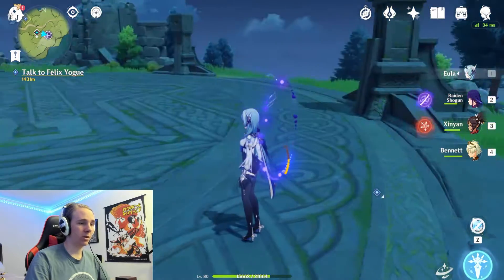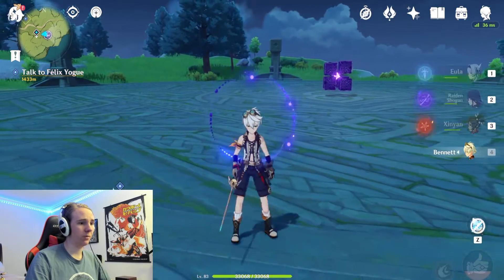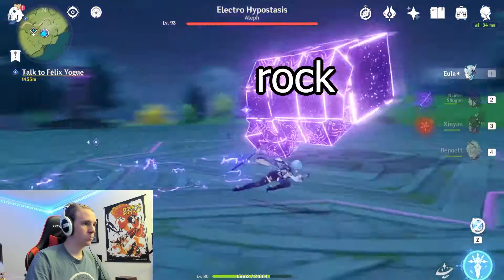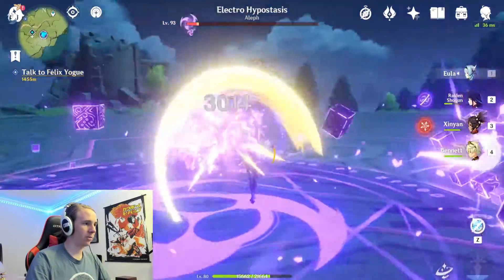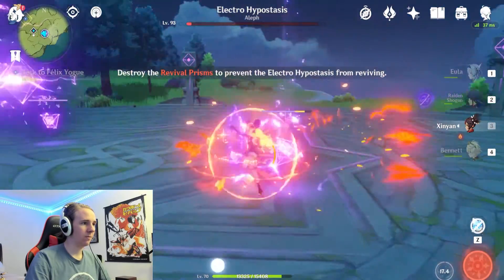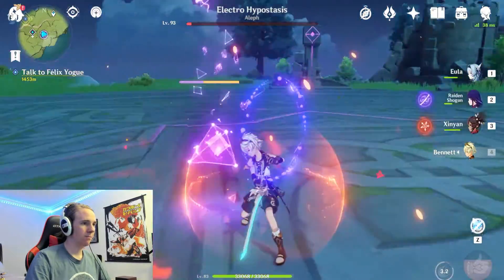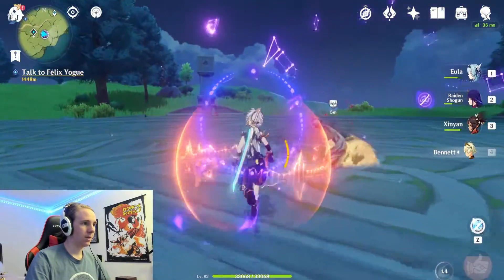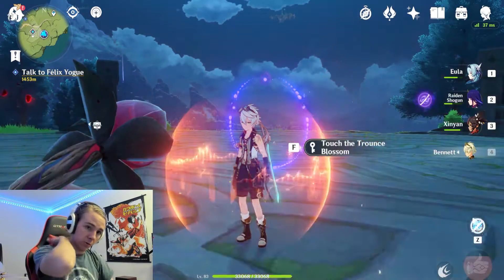The next boss is the Electro Hypostasis. For this fight, you're going to want to make sure you have one or two Pyro characters. If you have one that applies fast, such as Bennett — see how it's recharging fast — then it makes it a lot easier for the end phase. One thing I like about this boss is he has a rock-paper-scissors attack. For that attack, you may think you want to stay to the outside, but you want to go in — that way you avoid the lasers. In the end phase, you want to apply Pyro to the Electro crystals as quickly as you can, because if you don't, he's going to gain more health. Once you destroy all those little Electro crystals, he's done.